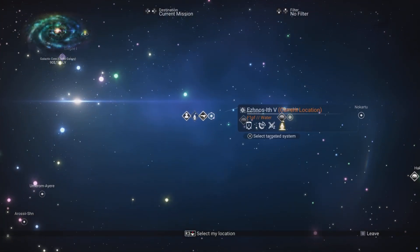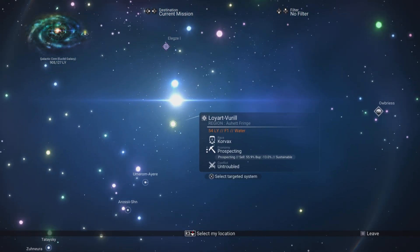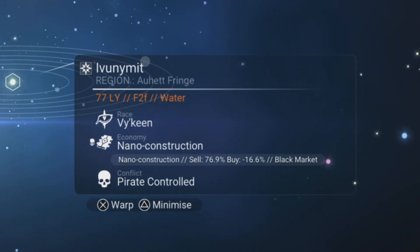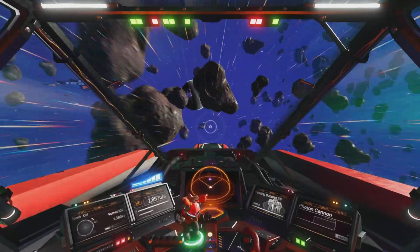Get the blue pins for those if you haven't already and get them installed. On the actual galactic map, under where it says 'Conflict', it should say 'Pirate Controlled' — there we go, that's what we're looking for. So we're jumping over to a pirate-controlled area of space.